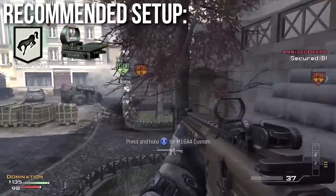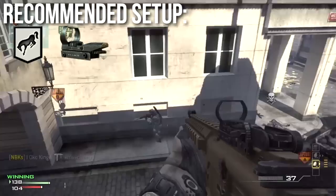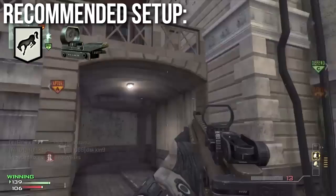Let's put a red dot sight on it so that the iron sights aren't a problem and you can very clearly see people at range and control the recoil better. I would also recommend Kick, because one of its major weaknesses is the somewhat difficult recoil. Kick is going to mitigate that, allow you to shoot more accurately over range, miss fewer shots, and try to maximize the benefit of this being a decent weapon at medium range.